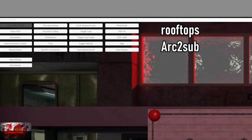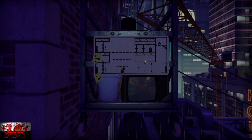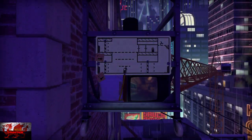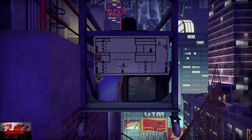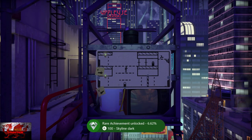We are sort of almost coming to the end now. What we're going to do is go to Rooftops and then Arc to Sub. So, Rooftops and then Arc to Sub — Reload the Game once again. For this Rooftops set, we just need to press the B button on the Elevator Lift as we begin — or Circle on PlayStation. That's going to move us all the way up. Skyline Dark unlocks. Job done.